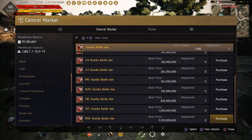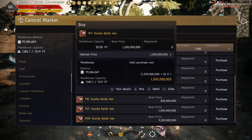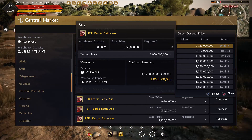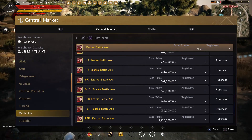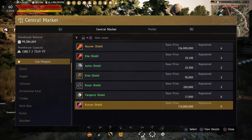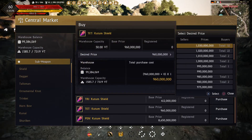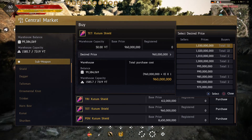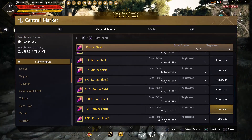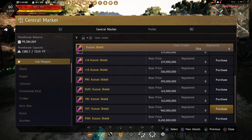Let's check out the Zarka Battle Axe. There are a lot of tries going on and it kind of went down in price. There are a lot of buyers for the TETs unfortunately, so I can't even put a pre-order in if I had the money. I would pre-order a TET Kutum Shield because I want that extra AP against monsters, but the pre-orders on those are absolute madness. I'll never be able to get it - I'll just have to enhance it myself.